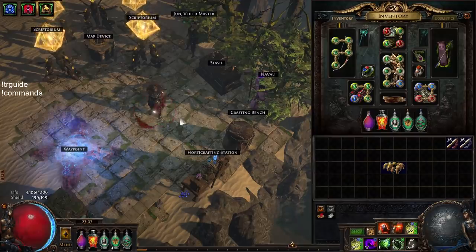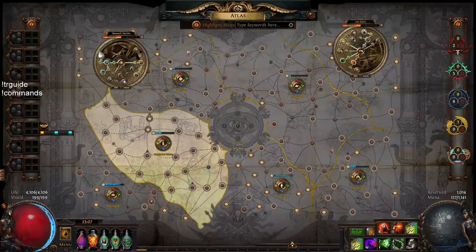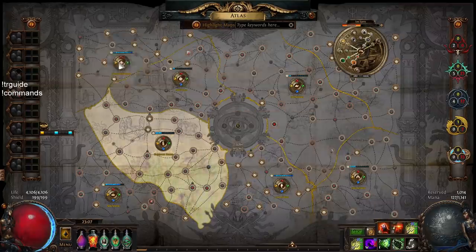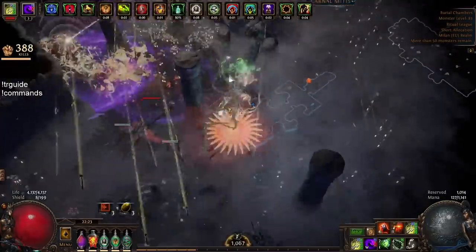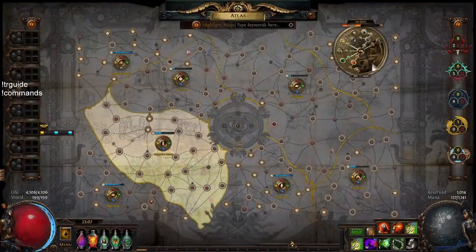So this strategy has to do with the top right region. This is one of the most popular regions among people doing really well at league start. There are other strategies — harvest crafting in the top left, legion farming in the bottom left in New Vastir, diplomatic escort and harbinger farming in Valdo's Rest — but for a character that's just good at speed mapping, I wanted simple, straightforward grinding with pretty good returns.